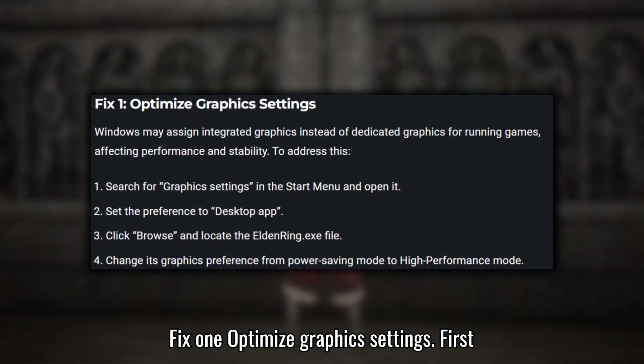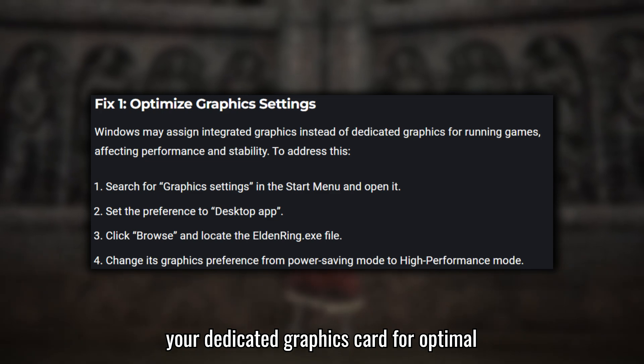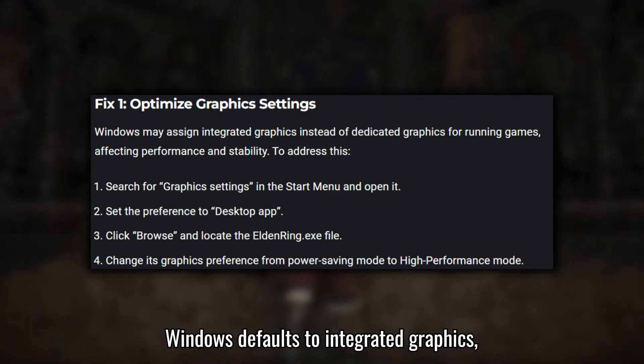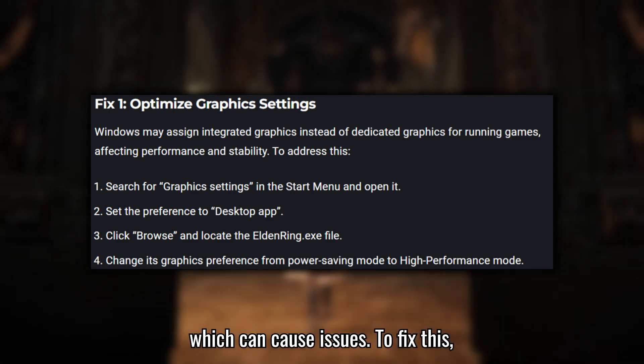Fix 1: Optimize graphics settings. First up, let's make sure your game is using your dedicated graphics card for optimal performance. Sometimes Windows defaults to integrated graphics, which can cause issues. To fix this,